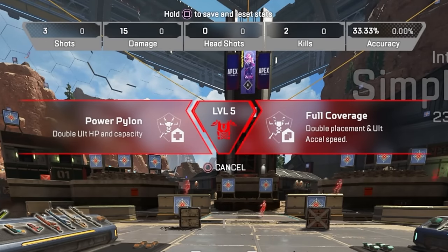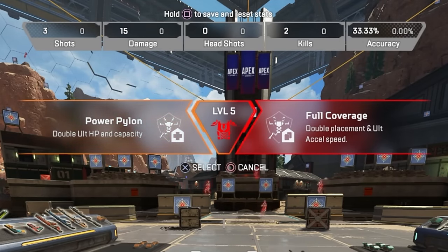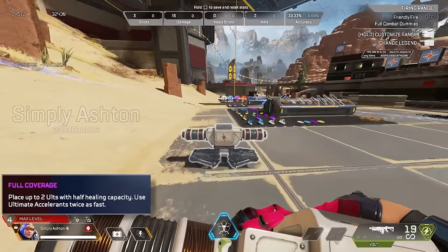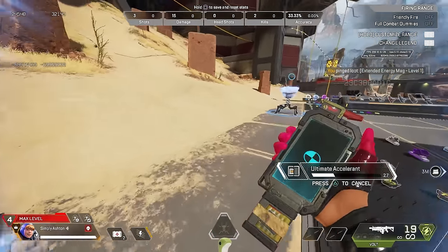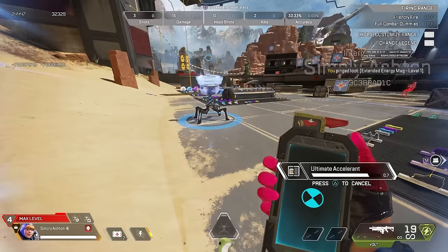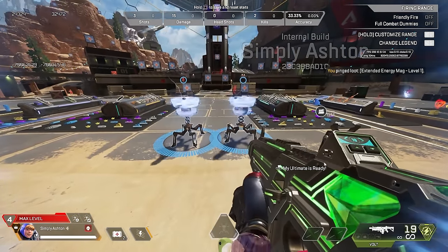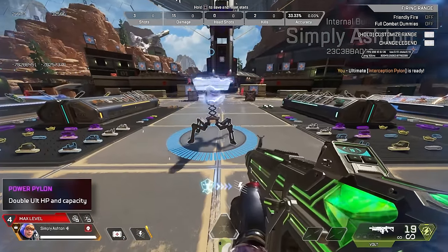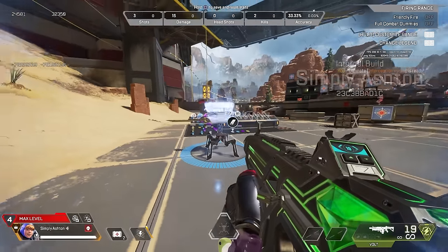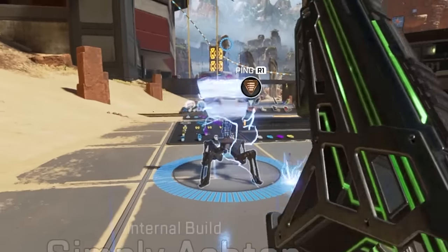Her second set of upgrades gives you the choice of doubling the ult's HP and shield recharge capacity, or doubling the amount of ults you can put down at once and increasing the ult accelerant speed. The downside to the double ult upgrade is it does half the shield healing per ult, so you'd need two down to get the full healing of one regular gen — but having two ults can help cover way more ground. The upgraded pylon health and shield capacity beefs it up to 300 HP, so he's not going to be easy to destroy.